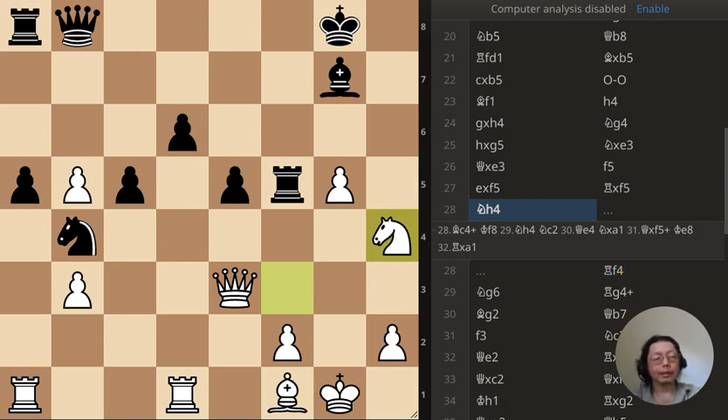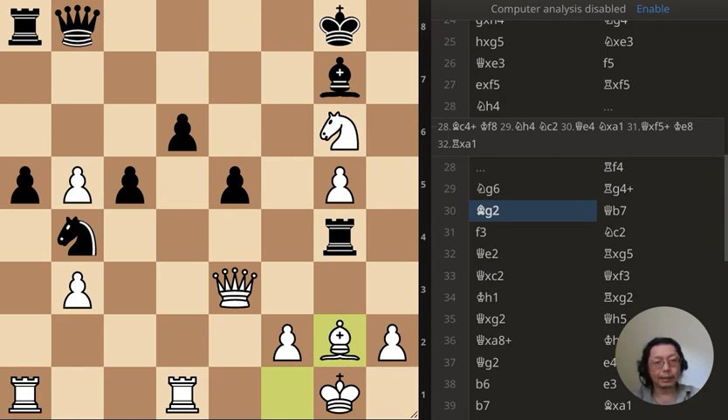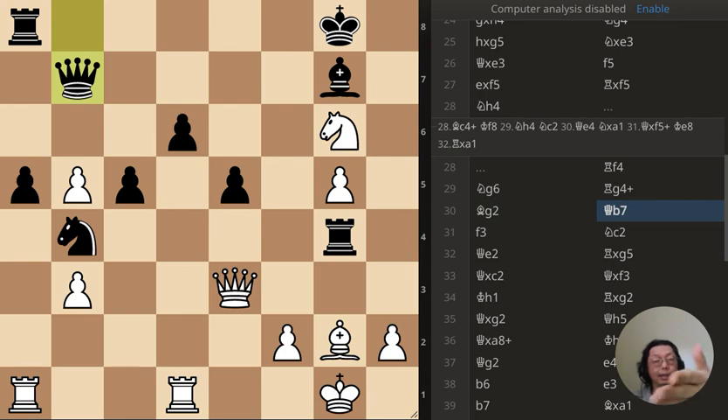I moved the knight immediately instead — oh well, I missed that. Again threatening the rook, and just capturing is a multi-purpose move: blocks, protects the king, and attacks the rook. But that's a mistake also, because then the queen just pushes up overhead and suddenly I have two things to worry about.